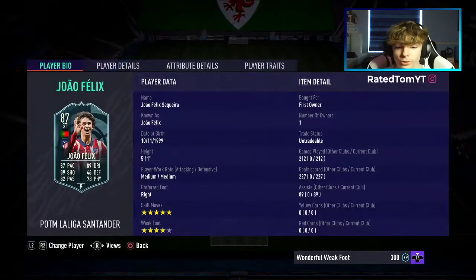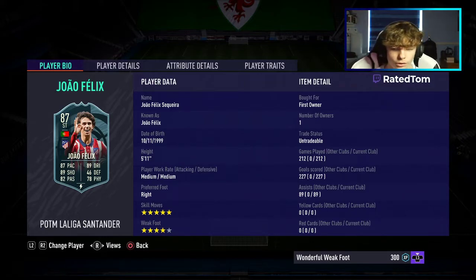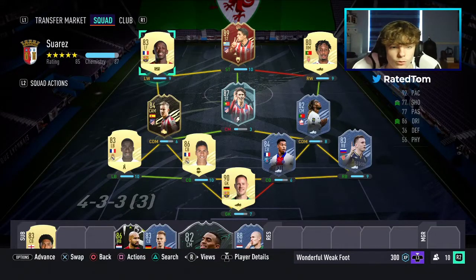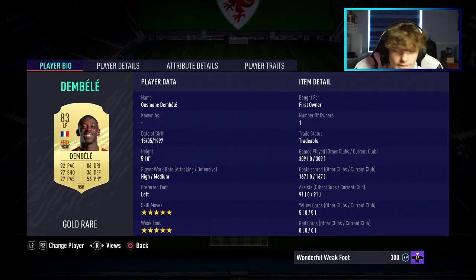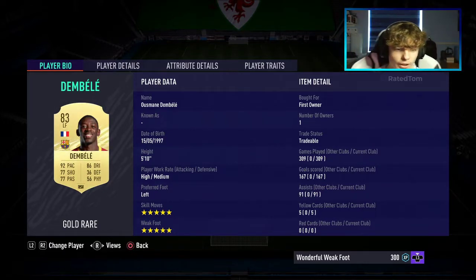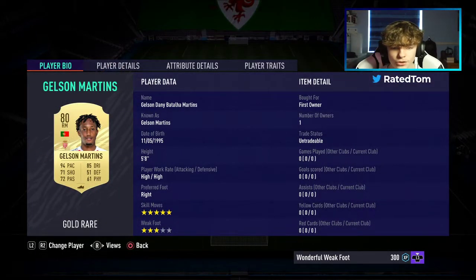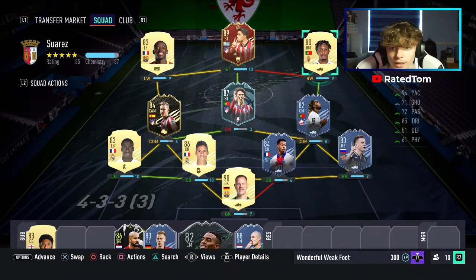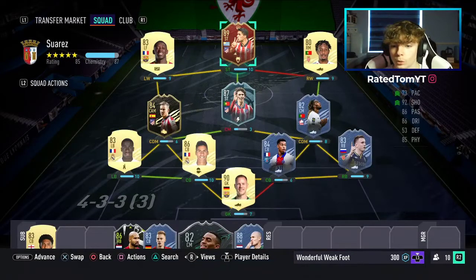At centre-mid we have Joao Felix POTM. You can get his Inform if you really want, but if you have the POTM card you're sorted. The Inform is only 100k if you don't. Left wing is Ousmane Dembele — look at that: 309 games, 167 goals, 91 assists, five-star skill moves, five-star weak foot. He's got a smart cut on his new player face. Go pick him up, he's around 4k. Right wing is Gelson Martins, pretty much in there for the chemistry, but he has good skills and is very usable. And then up top, obviously, we have the Luis Suarez card that you guys will be completing. I don't have him yet so I'm using his FUT Champs card for now.